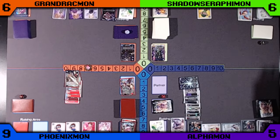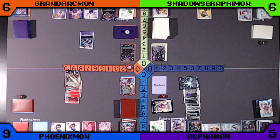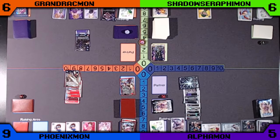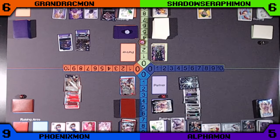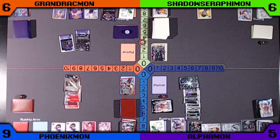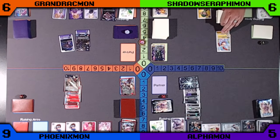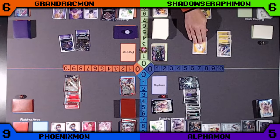Orange is going to crack that Purple Memory Boost for an extra 2 memory, hard play a Skullsatomon, and pass the turn by playing the partner Drachmon — looks like it gets back a Fascomon. Green is going to push up the Patamon from the Raising, digivolve into a Pidomon, and then hard play a Salomon to pass the turn.